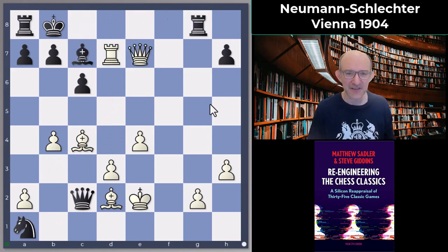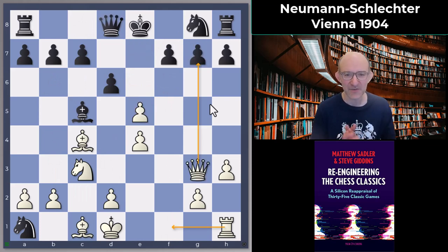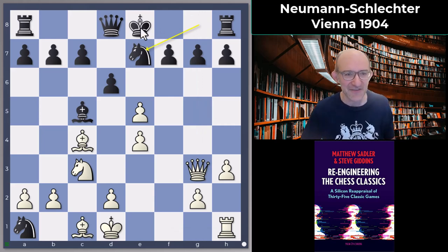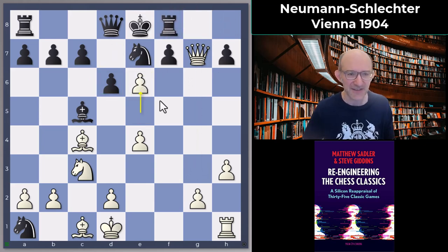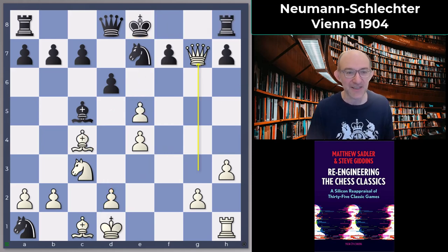After the f takes e5 idea, White is well on top — well over plus one according to the engines. But actually Schlechter played Kd7 which I think was very reasonable — the idea is he just wants to escape to the queenside with the King. After queen g7 and king d7, you've got to watch out: if you go rook f8, White plays e6, and after takes, we take with the bishop on e6 and your King is just stuck there forever. So we're just going to go d3, bishop g5, and it's going to be very tricky for Black.